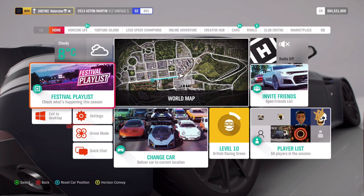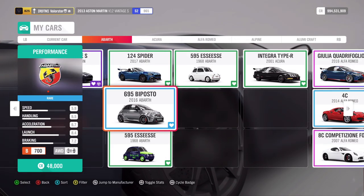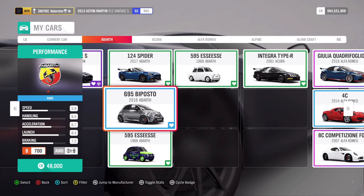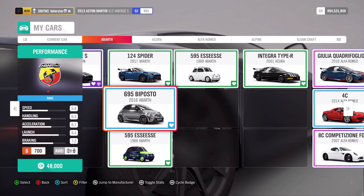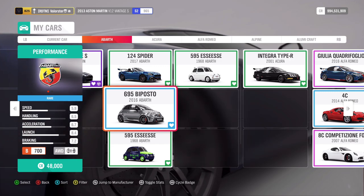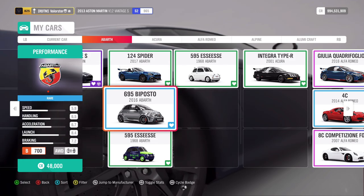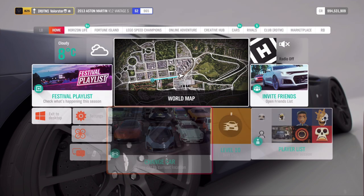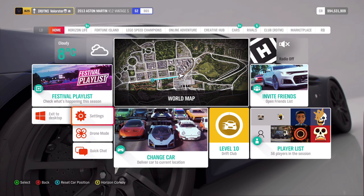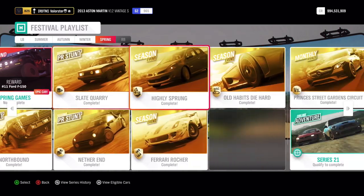Now let's go to Harley Sprung — we need a B700 hot hatch. There are several cars for that, but the car I took was the 2016 Abarth 695 Biposto. I had completely no problems winning the championships with this car; it's very fast and you won't have problems with it. The car you win is a Renault Clio.